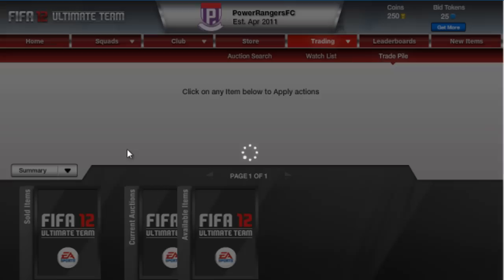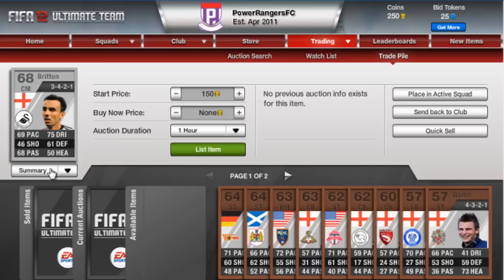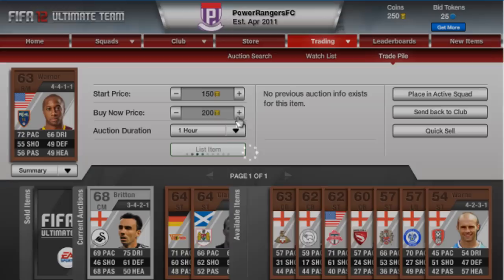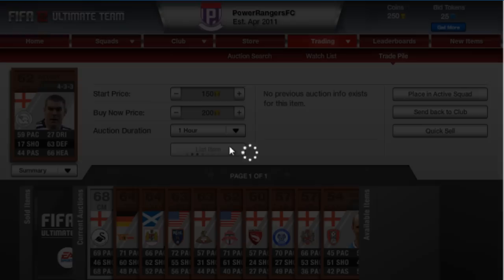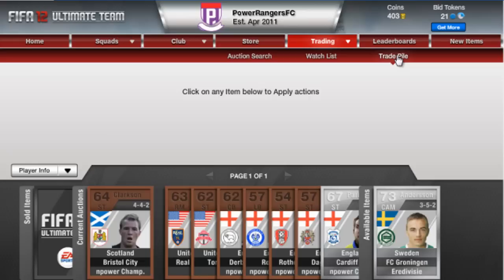I'll put these up for 200 buy now probably. I'll go into my trade pile now. I've got 11 players in my trade pile. We've got Britton who plays for Swansea, so I'm going to put him up for 400 buy now because he'll probably go. With the other players I'll put them up for 200 buy now. If we sell these we'll get enough to start my first technique, which I need about a thousand coins for.